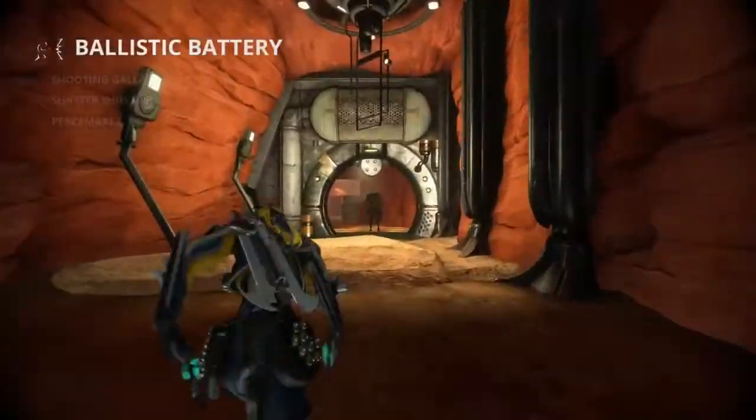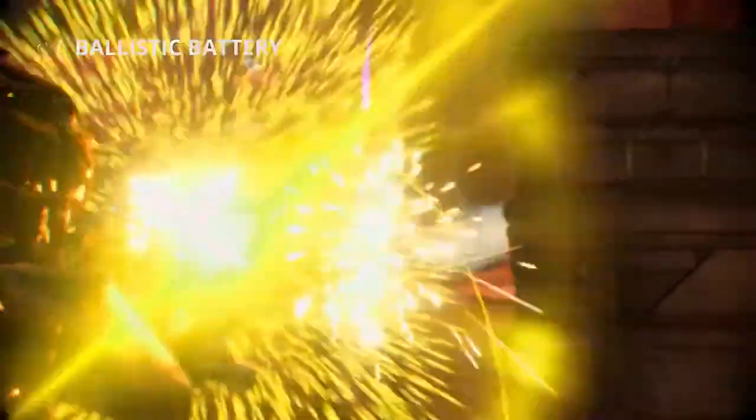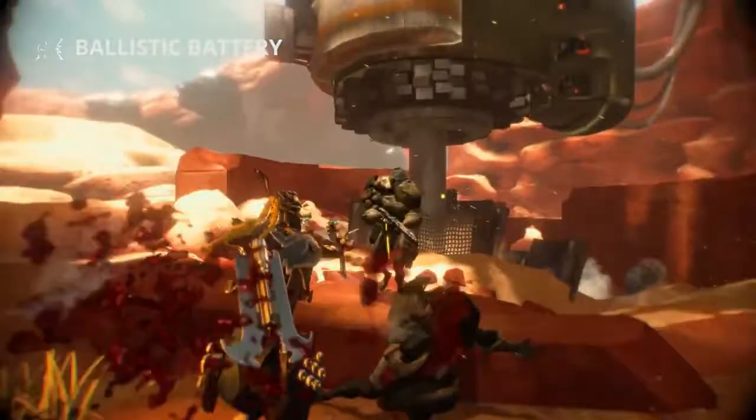Mesa's abilities reflect and deflect incoming projectiles with ruthless abandon. When activated, Ballistic Battery stores damage dealt into a capped buffer. When disabled, the stored damage is channeled into your next shot.